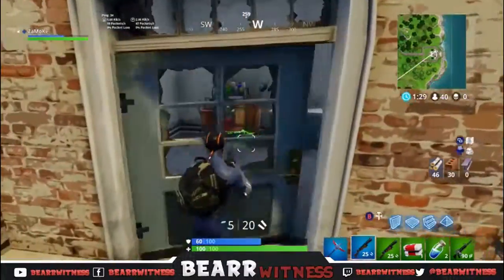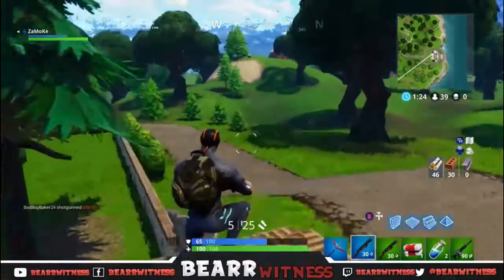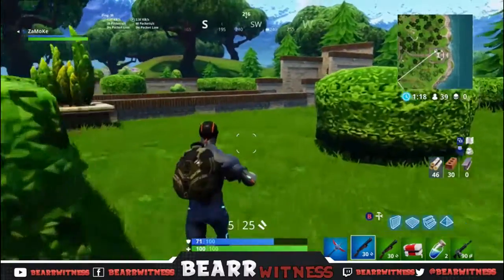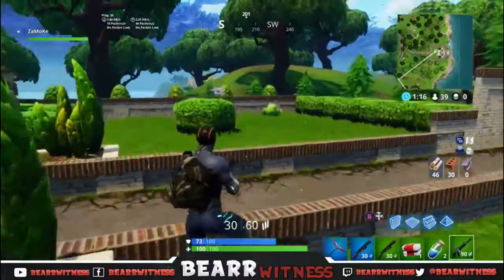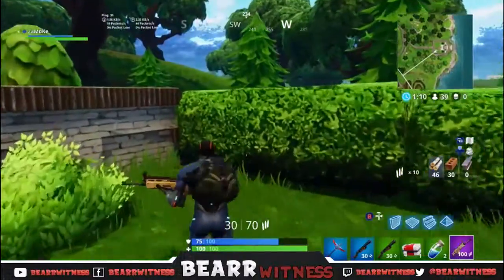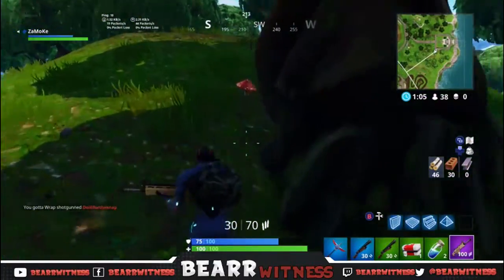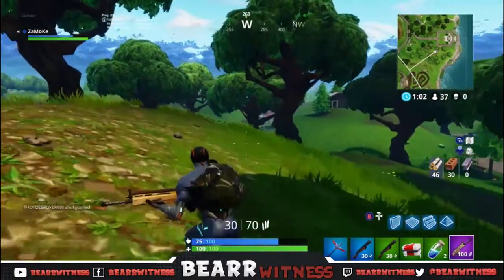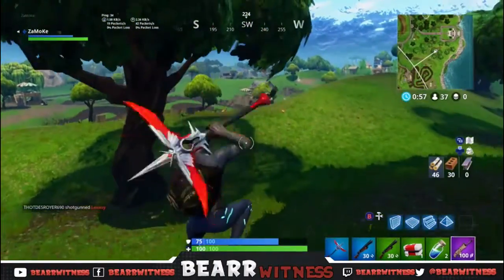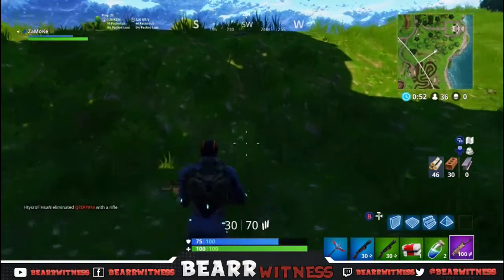We only found two chests in the whole place, but that secret area at the bottom is definitely a 100% guaranteed chest spawn. I just noticed there was a Scar out front too. This place has got good loot — I got 75 shield, and could have had 200 health with two pumps and a Scar. This place is absolutely monumental and probably one of the best loot spots right now in my personal opinion.